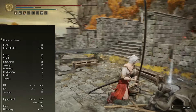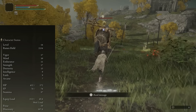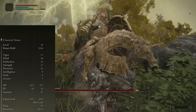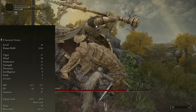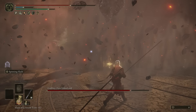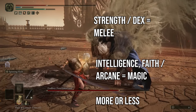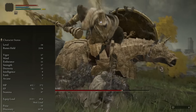Vigor is your HP bar — probably one of the most important stats in Elden Ring. Mind is your FP bar (the blue one) that lets you cast spells or incantations. Endurance affects how much equipment you can carry, plus how much you can roll and sprint. Strength, Dexterity, Intelligence, Faith, and Arcane are multipliers that affect your weapon's scaling. Big greatswords usually scale with Strength, while katanas can scale with Dex. Strength and Dex are generally for melee builds, whereas Intelligence and Faith are for magic builds, with exceptions for things like Dex and Arcane weapons.